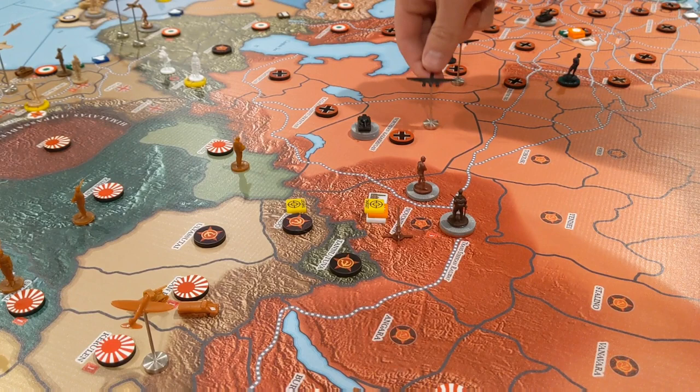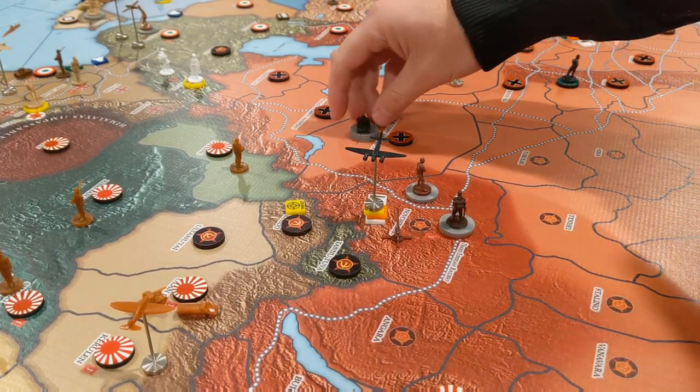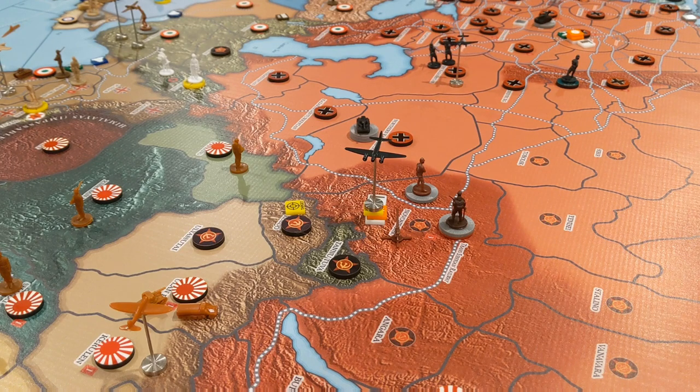The strategic bomber is going to go one, two, and hit this factory. And in the sneaky, sneaky category, one of those tanks is going to blitz into a Russian territory. I'll explain why they're doing that.